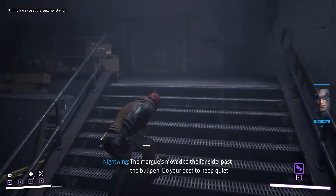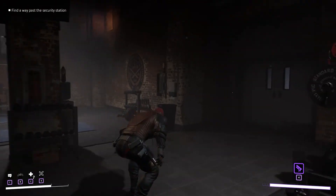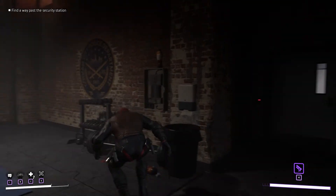Immediately after, you will access a workout police room. Here you have to check the top left corner of the room where you will notice a ventilation shaft.